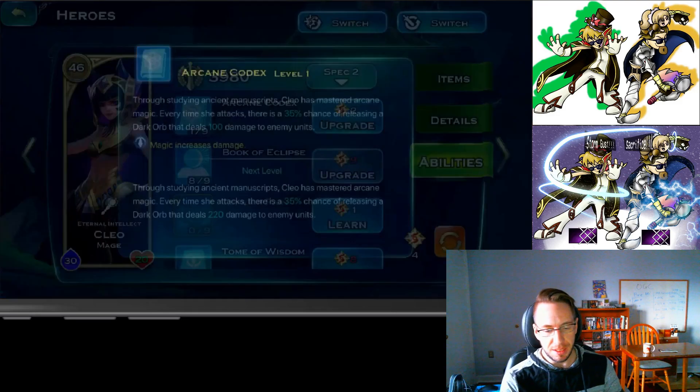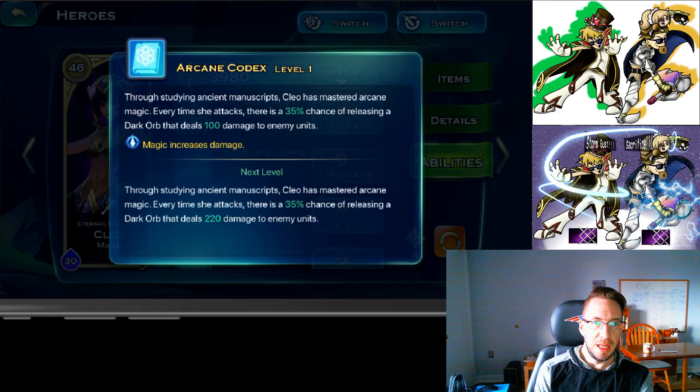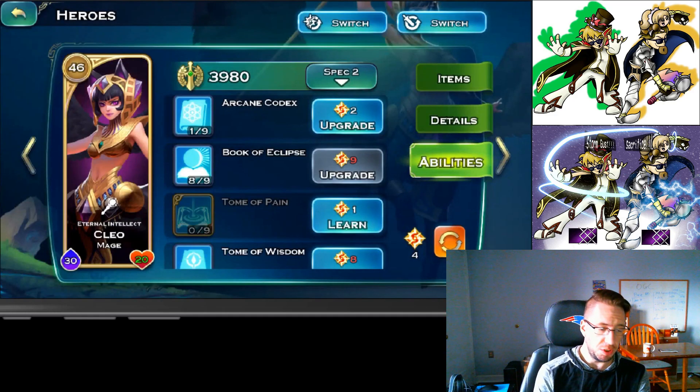For Cleo's abilities: her first one is Arcane Codex. She has a 35% chance of releasing a dark orb that deals 100 damage to enemy units. Magic increases the damage, as does leveling the skill. Increasing this skill just raises the base damage — I don't think that's necessary, but you do want one point in it, and I'll show you why.